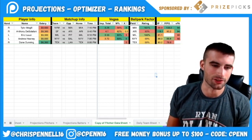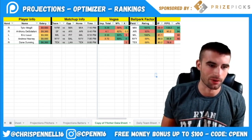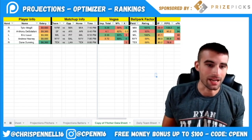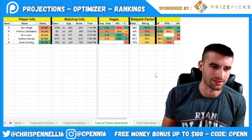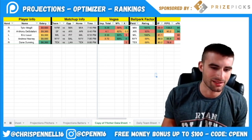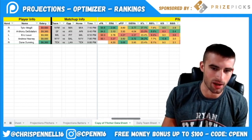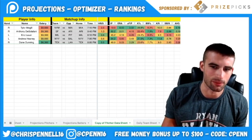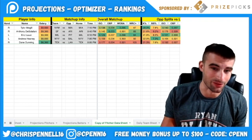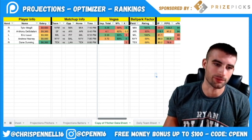Eric Lauer at $9,000 — I don't really want to pay that for him. He's a boring pitcher facing a low-strikeout Pittsburgh team, and he only has a 23% K rate. But from a run-prevention and win-equity standpoint, he's a solid play. He's a heavy favorite at 69% win probability, 5K prop in Vegas, only a 3.3 implied team total against him. His season line: 3.78 ERA, 4.27 XFIP, 4.37 Sierra. Pittsburgh has only a 121 team ISO and 83 WRC+ versus lefties.